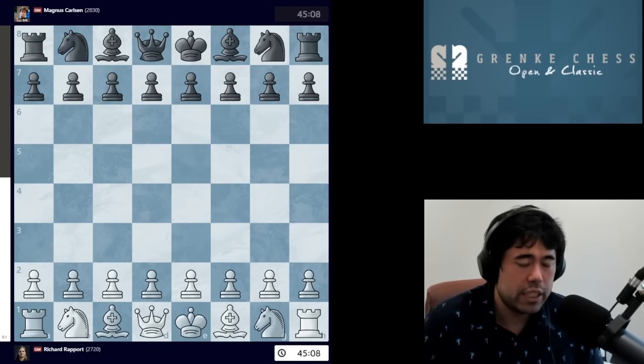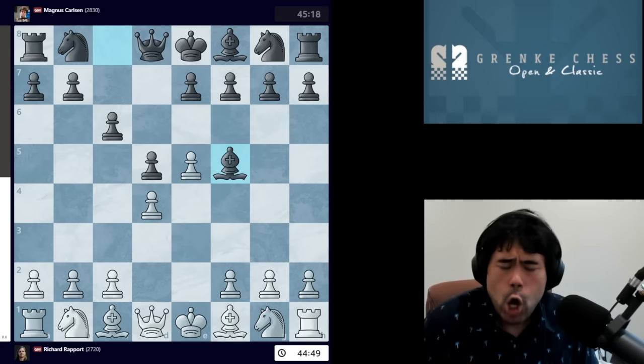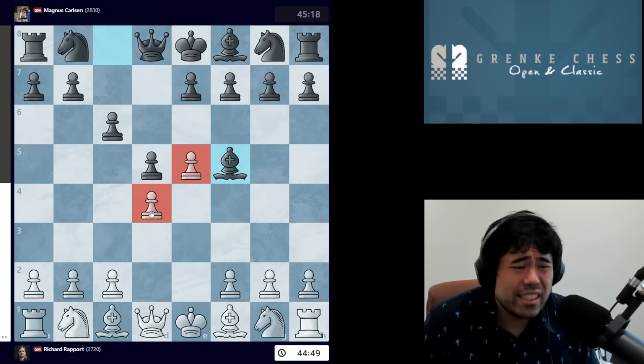The game starts with E4. Magnus plays C6, then D4, D5, E5, Bishop F5 — all pretty standard so far. We have what we call the Advanced Caro-Kann. The reason we call it advanced is because white has pawns on D4 and E5.